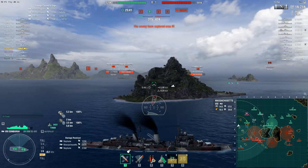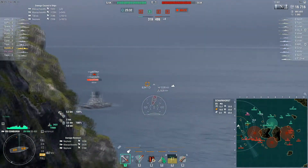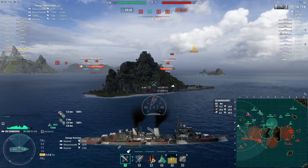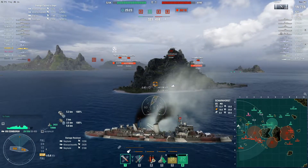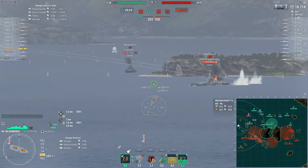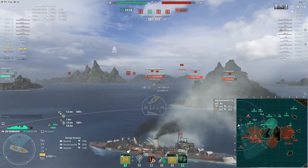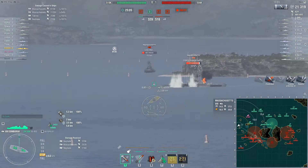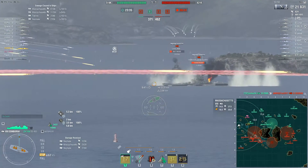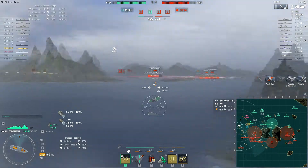The Scharnhorst rightfully turns to avoid the torps. He also has hydro, I believe, so those could have been problematic for him. I think he turned back because our battleships are there. I get spotted by his plane, but my smoke comes back off cooldown — and you notice that wider smoke really comes in handy here. Another Massachusetts comes into view so I start laying into that Massachusetts. Since I don't have hydro up right now, I won't know about incoming torpedoes until they're already in my smoke screen.